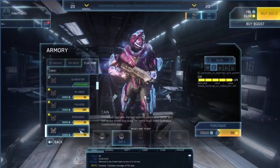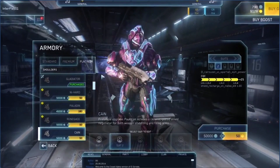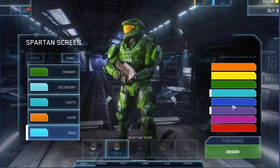Here we have the armory for the Spartans. Armor in this game changes based on how your Spartan plays. You can see there are strings here talking about shield recharge on melee kills, faster recharge rates, and an assortment of stuff. It's clearly not done and some of it's incomplete in its appearance. Here you also have your color settings for your Spartan.